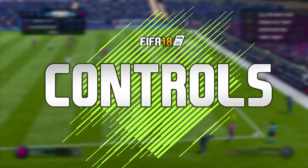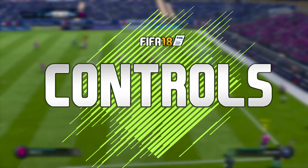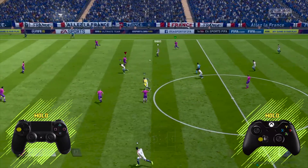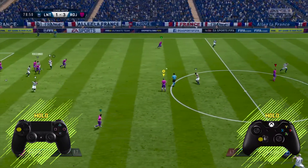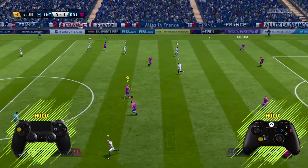Here are the controls. It's very, very simple. The D-pad on your controller is what makes it happen. I just did the left D-pad, but it can be any D-pad. You just hold it down when you're standing still without the ball and without possession.